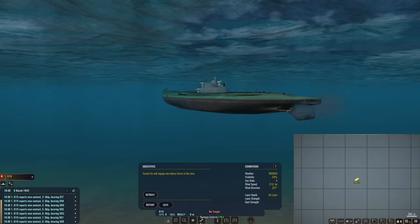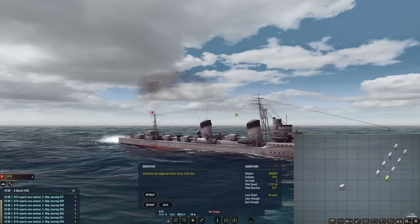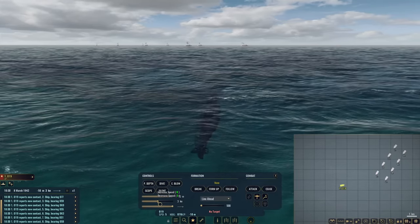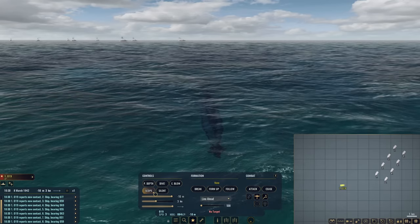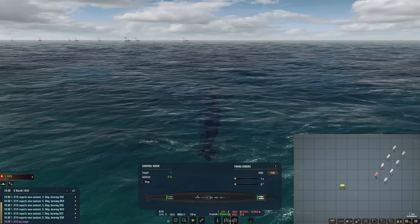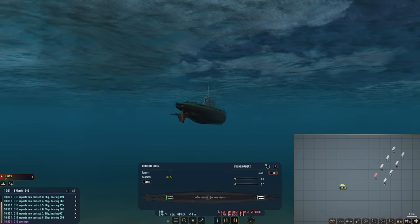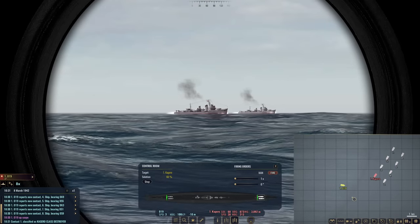O-19 is closing in on this large Japanese task force of destroyers heading towards Batavia. There are eight destroyers in this formation, and it's gotten to the point where I'm going to start whittling away at these guys, despite the fact that they do not give us any command points. Let's reduce our speed down to three knots. Up periscope, and we are going to target number one in line, fire a couple of torpedoes, and I also want to try to start hitting them with air power. Our solution is pretty abysmal — 30% and climbing.